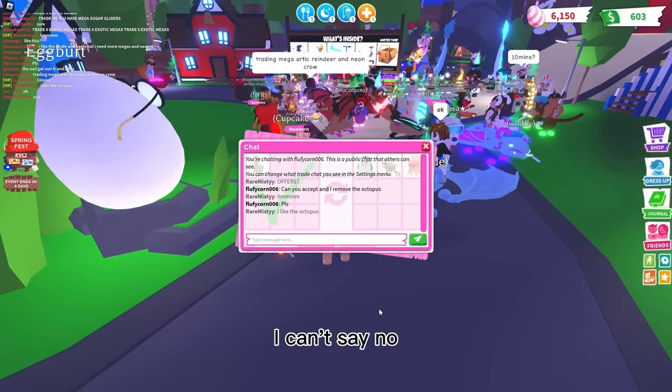I already have two mega giraffes on this account, so getting a neon giraffe means we're really going to be a giraffe person! I also noticed this isn't part of the challenge but I tried to offer for a guy's parrot. He said I did a big loss for my mega evil unicorn - but I didn't, that was under even for a mega crow. He turned out to be my friend just joking. The person I traded came back and said hi - it was their friend, sorry.